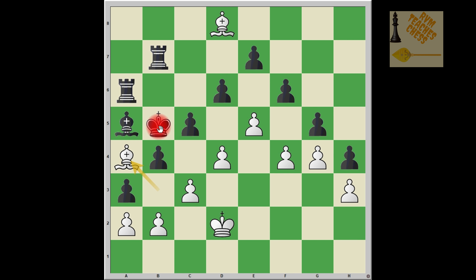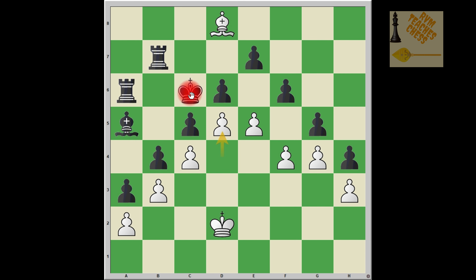The only other move black has is to accept the sacrifice by playing king takes a4. If that is played, then white has a series of checks that create a wall which cannot be breached by black. It starts with b3 check — the only square black can go to is b5. Then c4 check — the only square is c6. Then d5 check — the only square is d7. Then e6 check. No matter what black plays — taking the bishop on d8, going to e8, or c8 — if black takes the bishop on d8, white ends the game by simply playing f5.